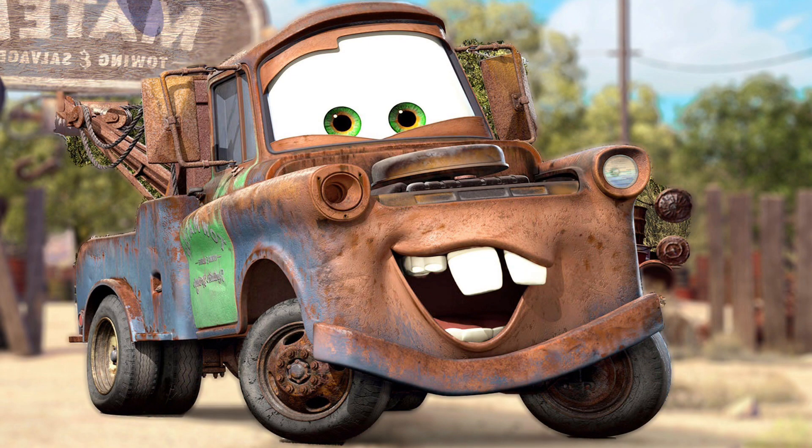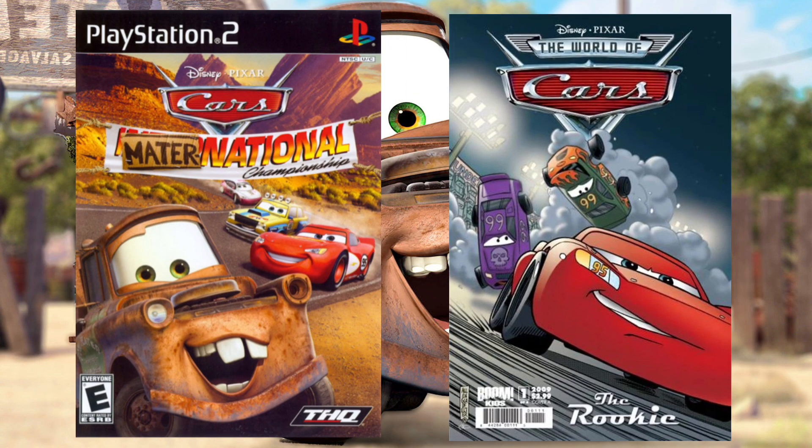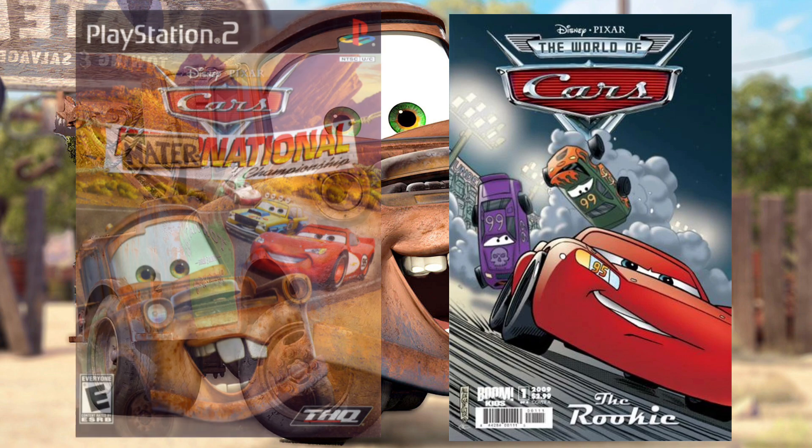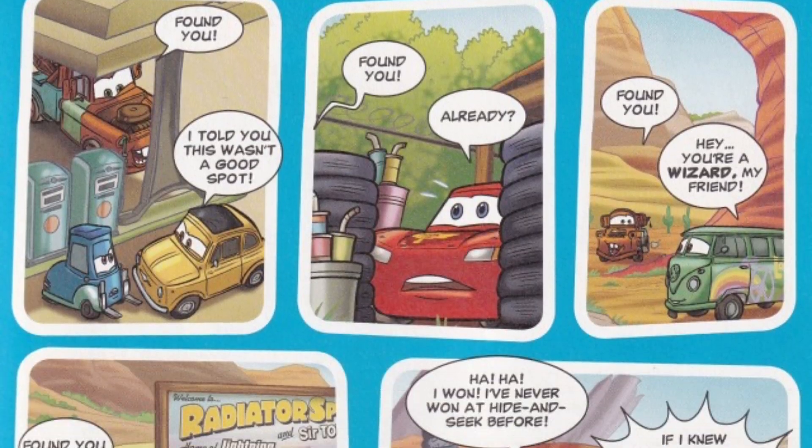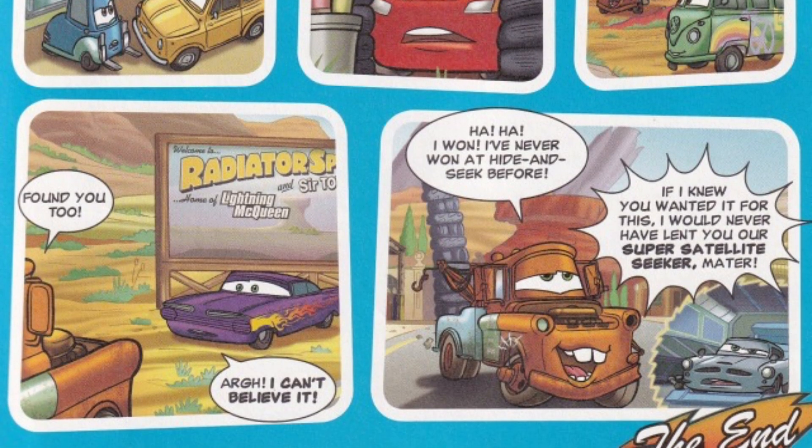That's not even going into the video games and comics, and yes, in this Part 2 edition we're going into the comics. In one Cars comic book, we see Mater has been given by Finn a super satellite seeker, which allows him to detect everyone and anything and know where they are at all times. Meaning that if an opponent somehow managed to try to escape Mater, he would still be able to track them down — there is no escaping Mater. And even then, he just used it for a game of hide and seek.